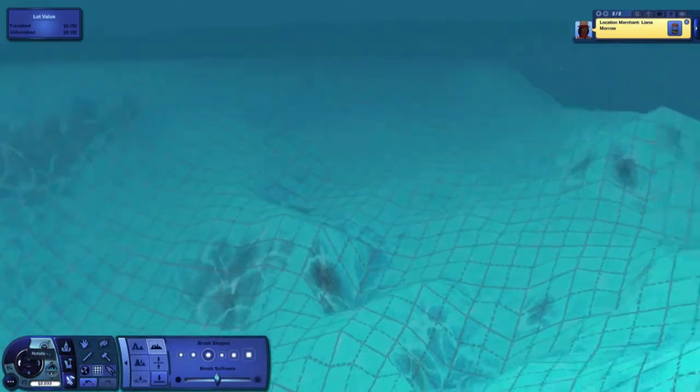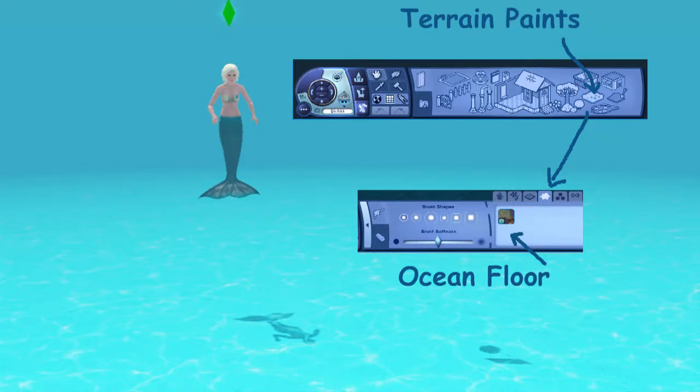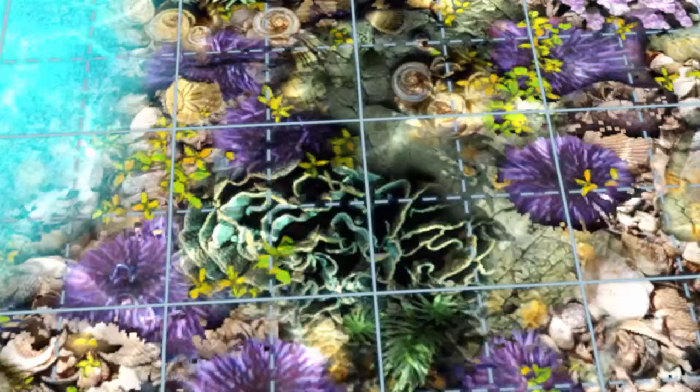Next I'll start showing you the other menus. The terrain paints — when you want to paint the ocean floor, filter on Island Paradise. You don't have to look through all of the different terrain paints. It's under sand and gravel. You can see the one that's highlighted — choose the ocean floor, which is the only one available for Island Paradise. That makes it easy to find. When you've applied it, it's just a repeating pattern that you put over part or all of your dive lot floor — it's up to you whether you like it or not.